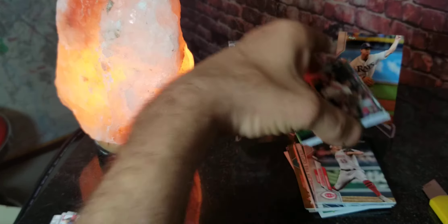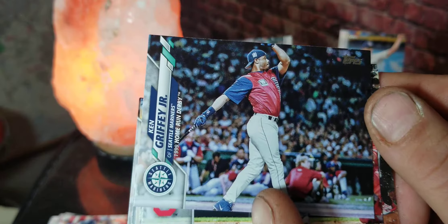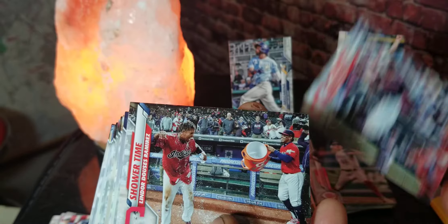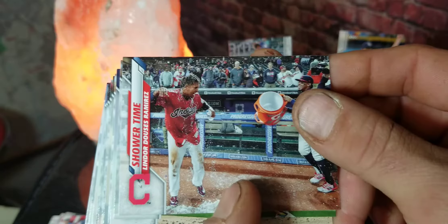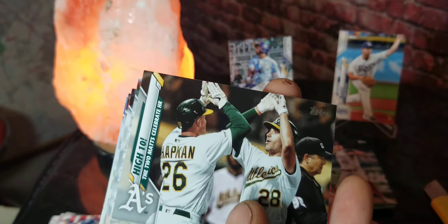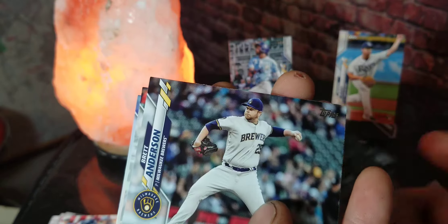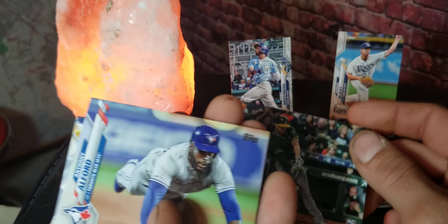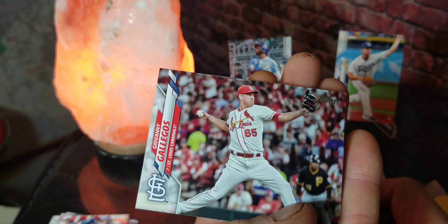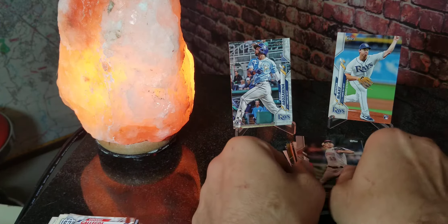Grabbing some more from the pack. We got a Francisco Lindor — nice card. Got a Ken Griffey Jr., always good to see — it's from the Home Run Derby of 1999. Got Cesar Hernandez, a shower time card — pretty cool. Justin Verlander, Clayton Kershaw — nice. Buster Posey, a High 10 card, Giancarlo Stanton, Brett Anderson, Sean Murphy — that's his rookie card by the way. Anthony Alford, Hunter Pence, and Giovanni Gallegos.